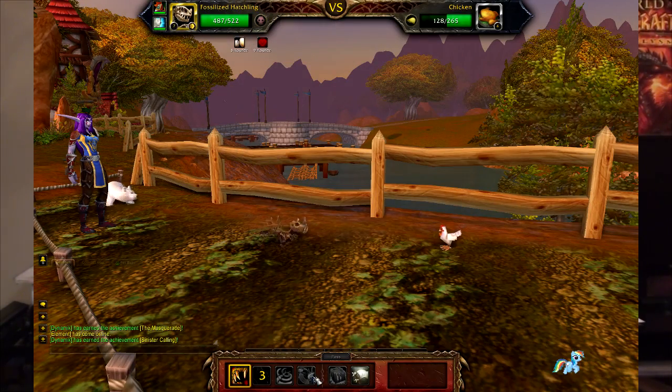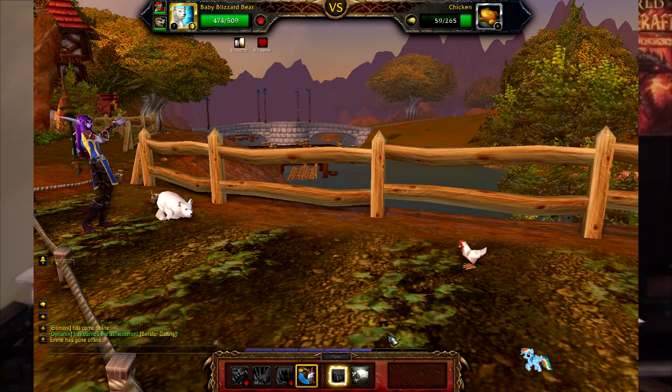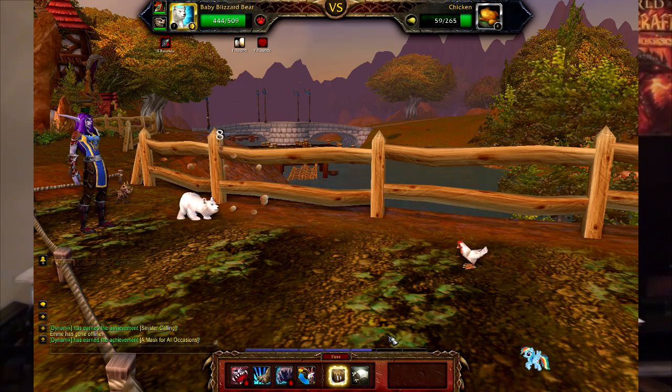There have also been some improvements with the pet journal. You can search through pets more easily with filters. You can also find pets by looking in a specific zone, which makes it a lot easier when you're trying to collect pets and figure out where they are or what's available in a certain zone you're in or about to visit.